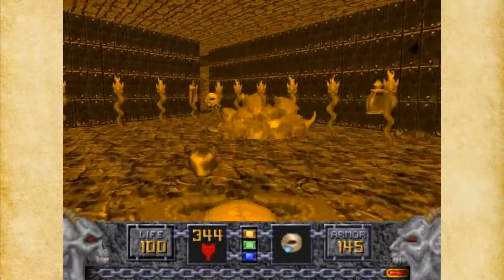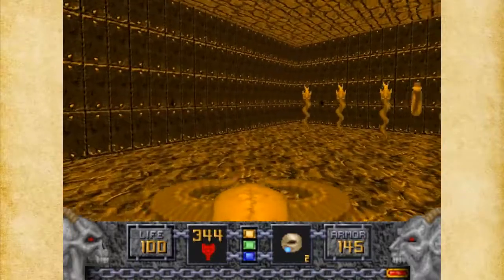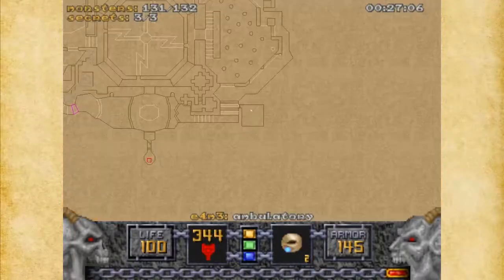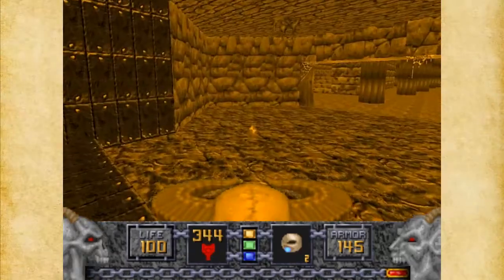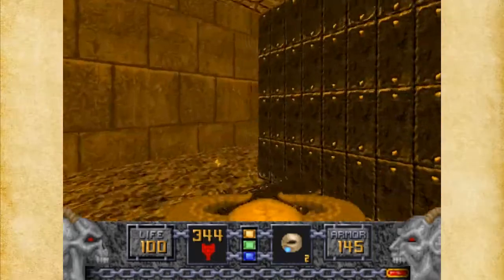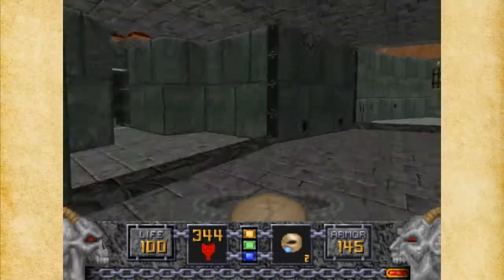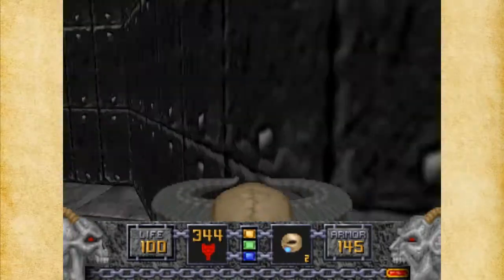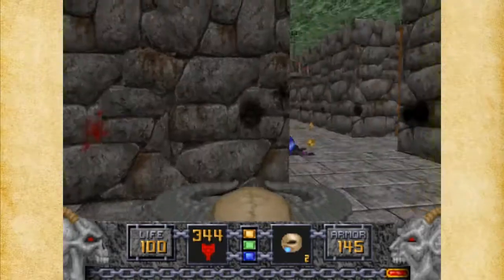There we go — and we got yet another Invincibility Ring. Iron Lich was easy and we've still got some health left. 131 out of 132 — there's one enemy left and I've gotta find it. Don't know where it'll be. Maybe it's a Disciple somewhere, or a Gargoyle, or maybe a Golem.